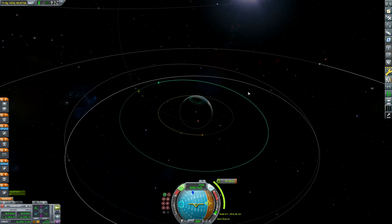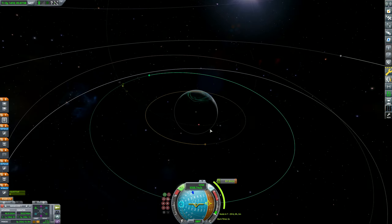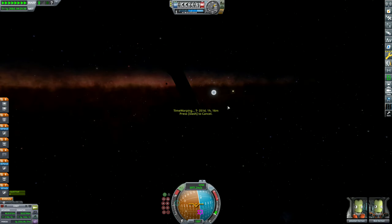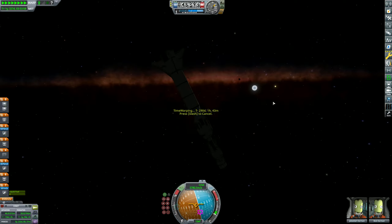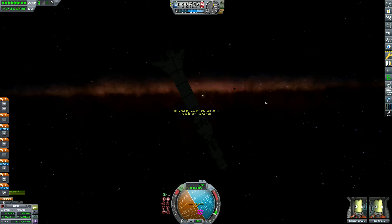I'm going to be using a gravity assist with Comb here to get into the desired inclination around Proxim. We're going to come around like that — that is perfect, and the periapsis is perfect as well. This is a very lucky mission so far and I'm just hoping the luck carries on. For some reason the sun flares aren't working currently — I'll get that fixed in a minute.